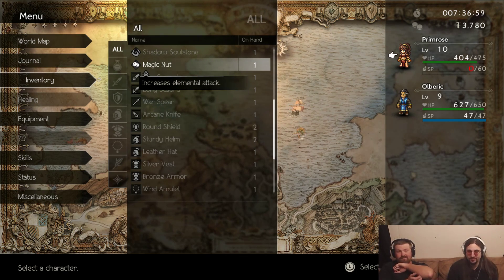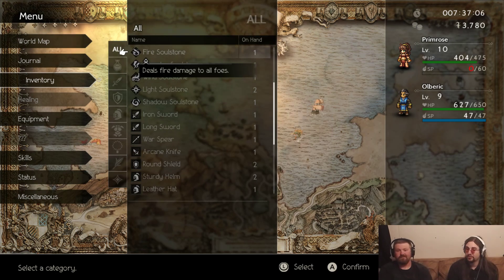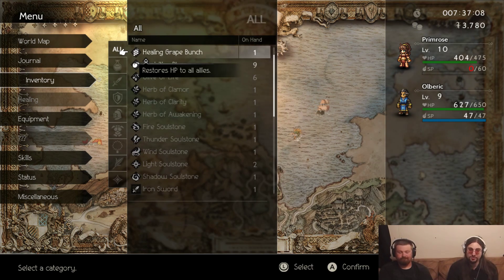Increases elemental attack just permanently? Maybe. Do you have elemental attacks? Yeah. Well, she has stuff to boost elemental attack — it's one of her attributes — so I assume she's getting them.